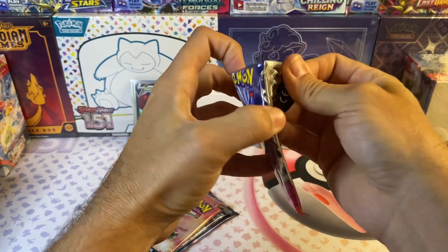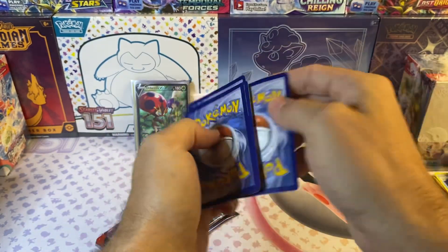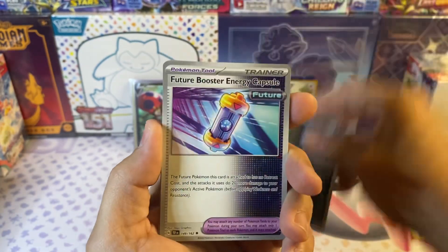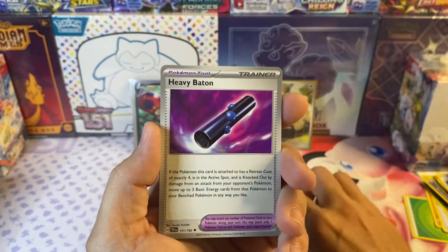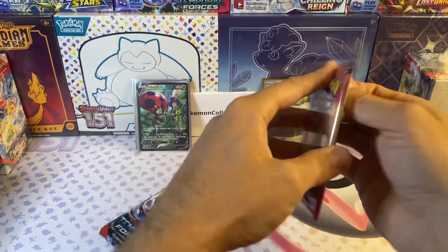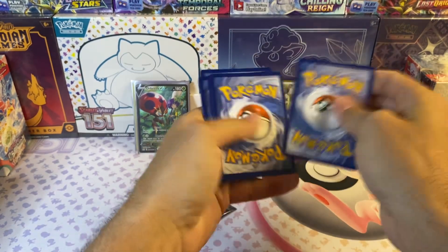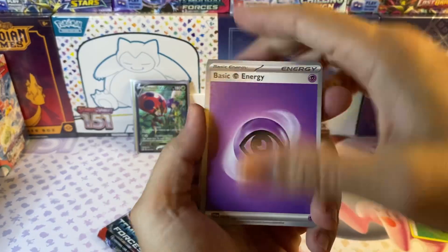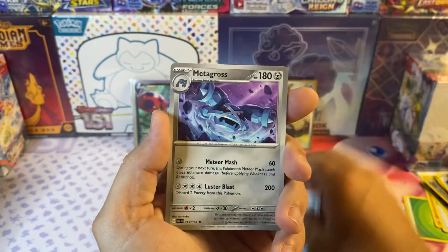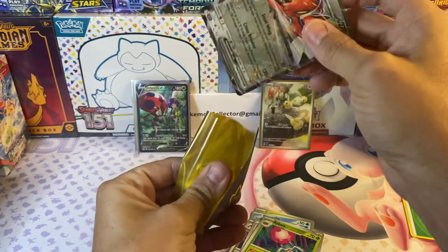Looking for Walking Wake, Morty's Conviction, Iron Leaves EX — I haven't pulled any of those. We've got Victini, Bronzor, Mudbray, Iron Hands, Heavy Baton, Carvanha, Maradon. Cottonee, Carvanha, Eiscue, Turtonator, Wiglett, Torpedo, Metagross — Bianca's Devotion, and we've got the Toedscruel EX. I'll take it.